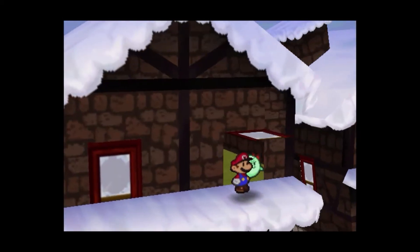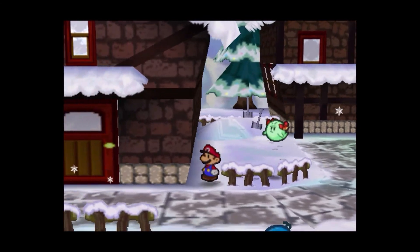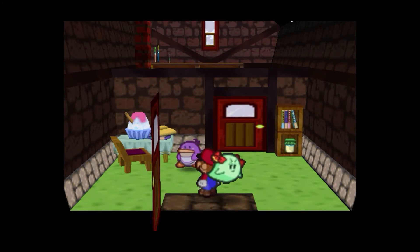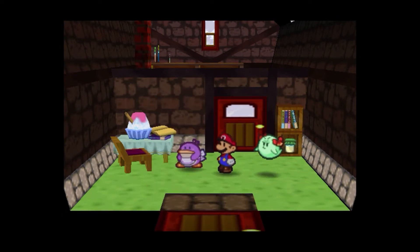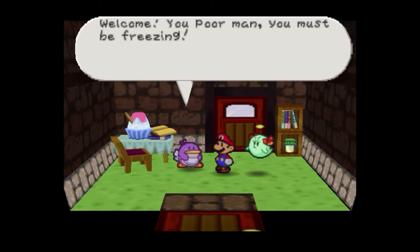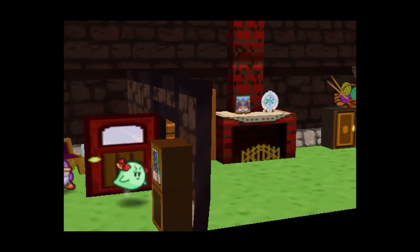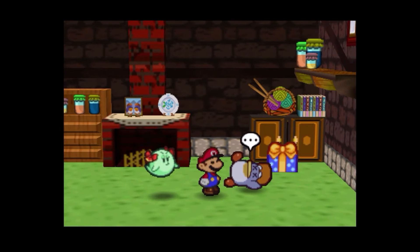Nothing out of the ordinary. We have a snowman at the end of the hall. Oh, you are a purple penguin — I'd like to stay far away. Oh, we have a guest! Welcome. You poor man, you must be freezing. If you'd like to see my husband, he's in the other room. All right, sure, why not.